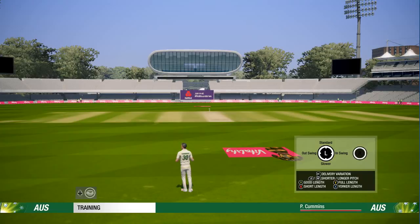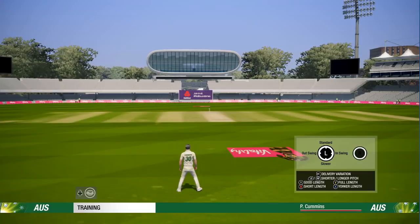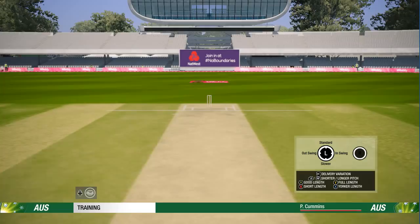Hey boys, welcome back to some more Cricket19 demo gameplay. We have Patrick Cummins here lining up to bowl and we're going to be doing some bowling at Lord's. We can obviously change the angle, which is pretty standard. There's a little button here - you've got the eye down the bottom left, and if you press the up arrow you can see the pitch, which is cool. You can see if there's cracks and stuff like that.